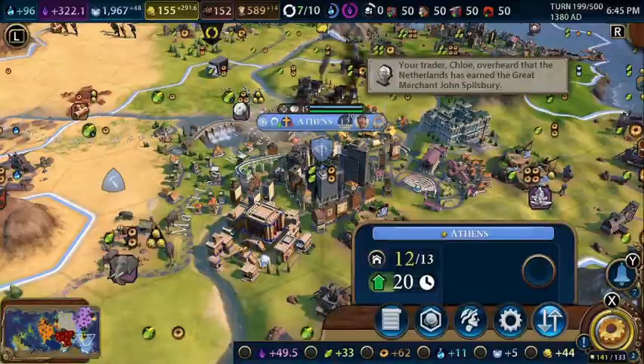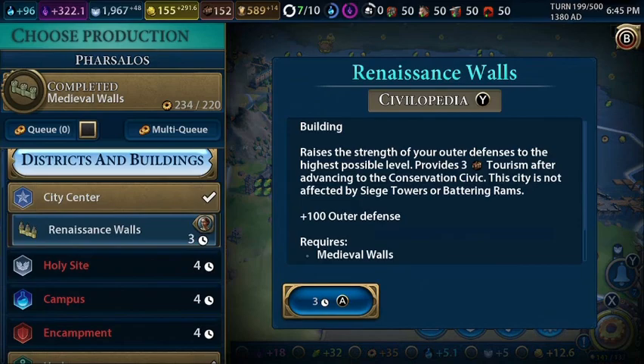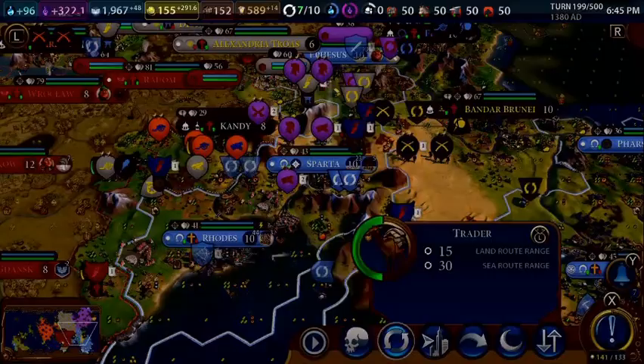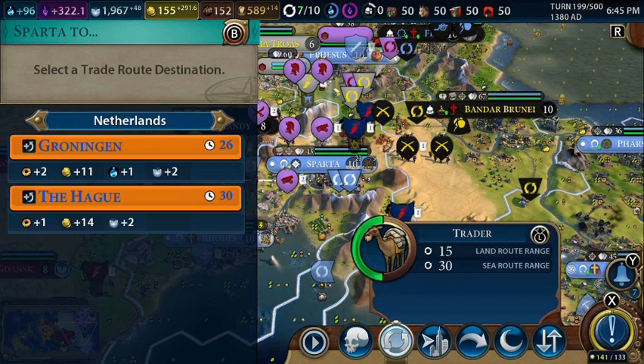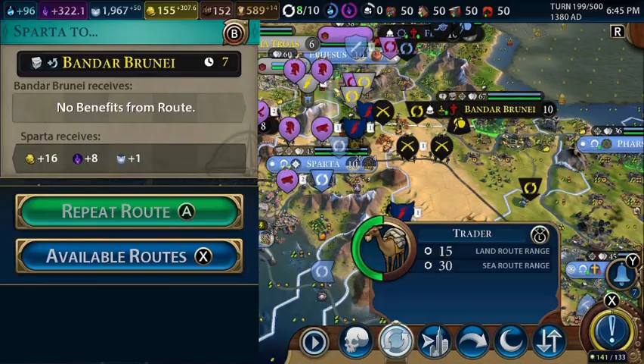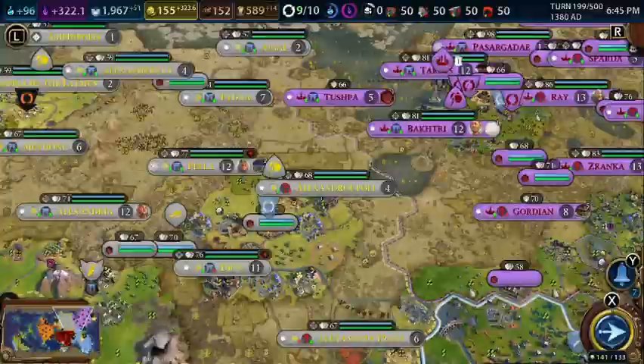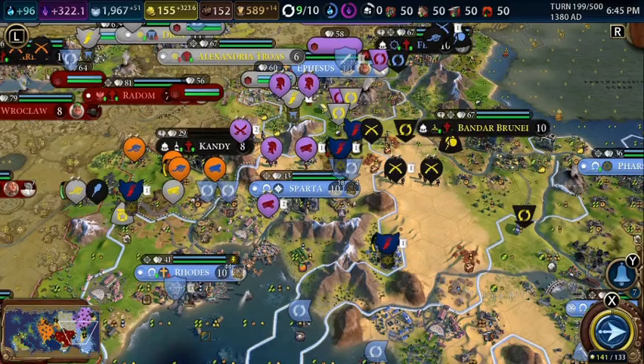That's our capital. We're going to buy the factory here and then work on building renaissance walls. This city is going to build renaissance walls as well. This trader can go to the Netherlands, while this other trader goes for the cities that give us the most gold. This builder will also go for gold.